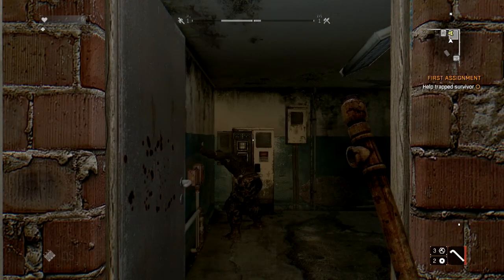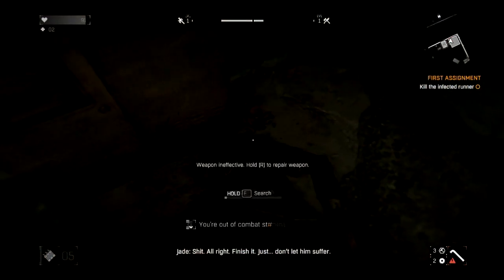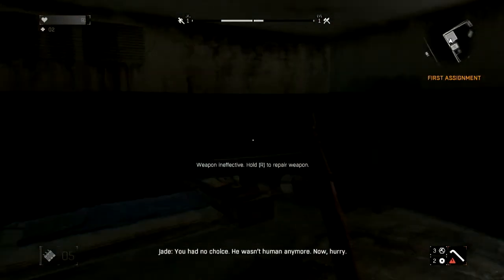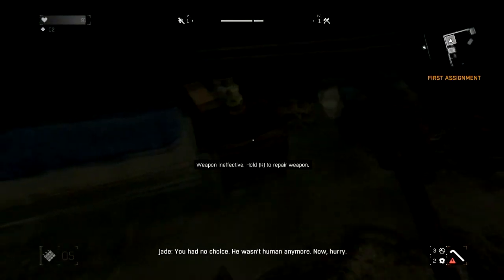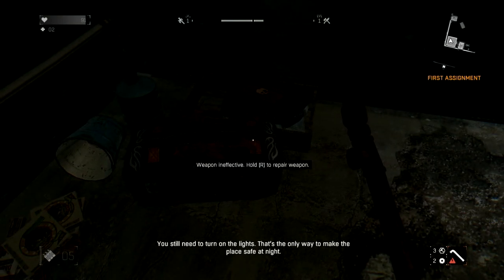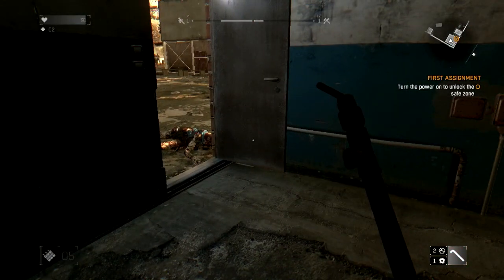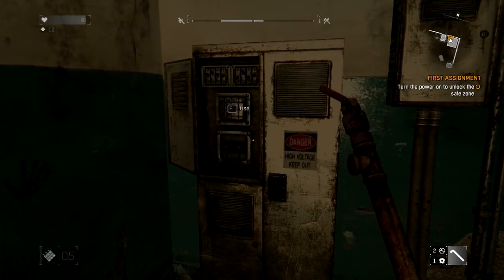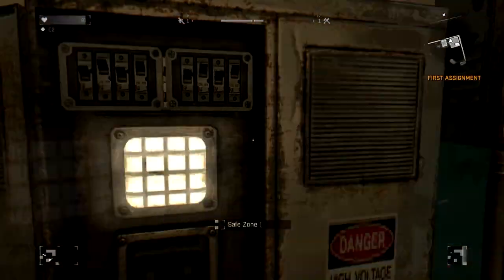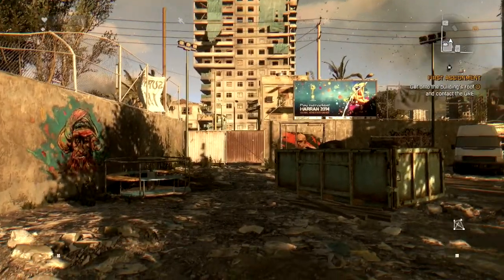I think it's too late for this guy — there he is. Finish him. Just don't let him suffer. It's done. You had no choice. He wasn't human anymore. Can I sleep here? You still need to turn on the lights — that's the only way to make this place safe at night. Did you see — weapon ineffective, hold R to repair? I have repaired the weapon. You can check the strength of your weapon at the bottom right of the screen. Gray color indicates full weapon strength; if it goes red it is weakened.